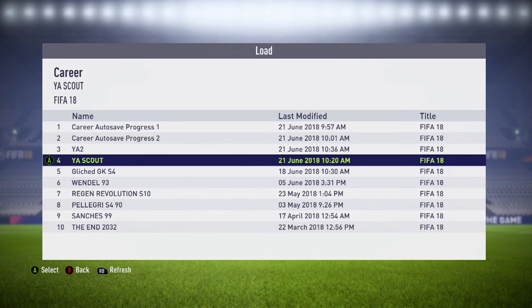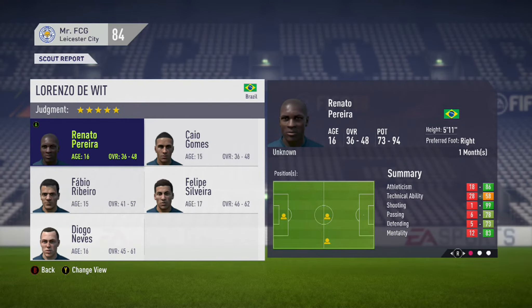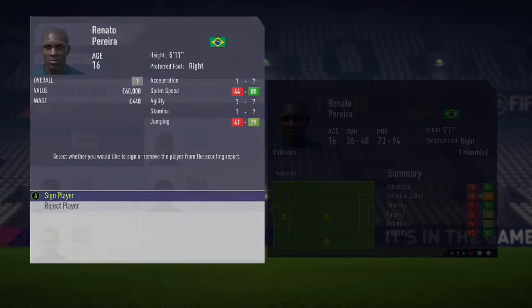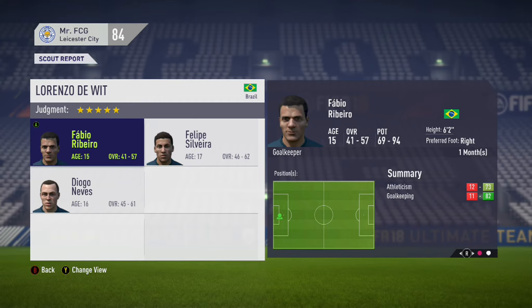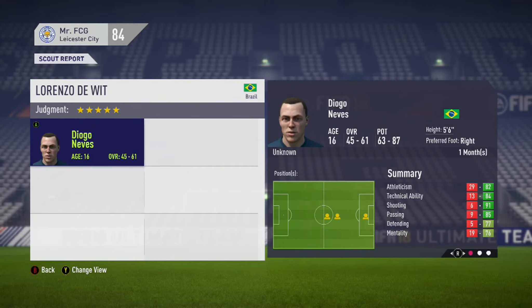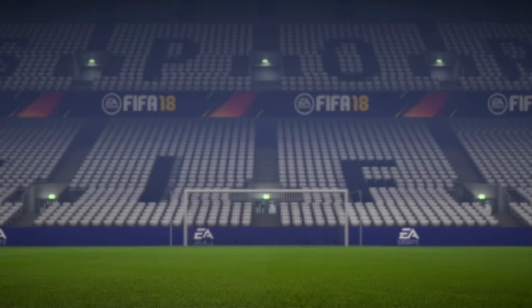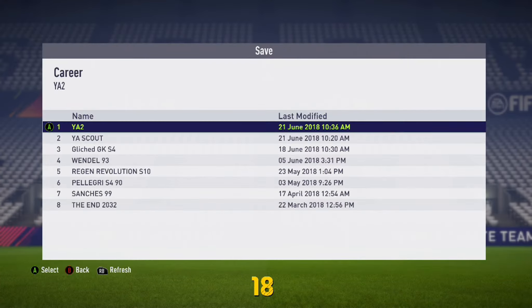Load up the old save from the day before the scout report arrives, go back into the inbox, and a whole new host of players should be available — again at least five to choose from. I'm looking for players over 16 years of age with a potential bracket of between 70 and 94. This one's a bit more like it: 16 years of age, 73 to 94 potential, definitely one to keep. After rejecting players who are 15 or have low potential, I've got one player I'm happy with. Looking into my youth academy, there he is — Renato Perea. Now it's time to save your game again.